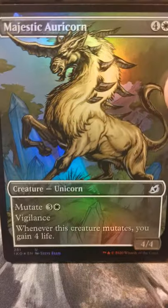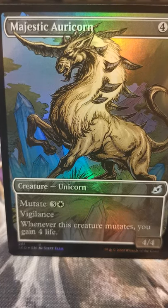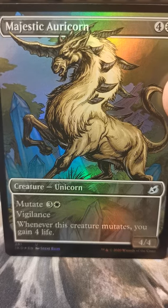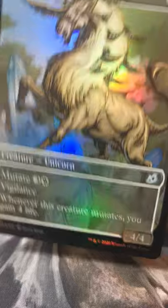Foil Majestic Auricorn — sorry, a unicorn. That when you mutate it gives you four life, and when you're mutating that onto your Paradise Druid it gives it vigilance.